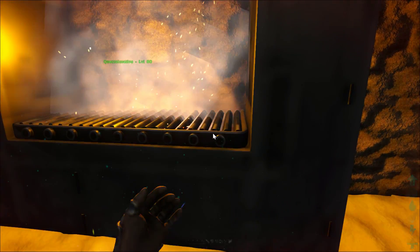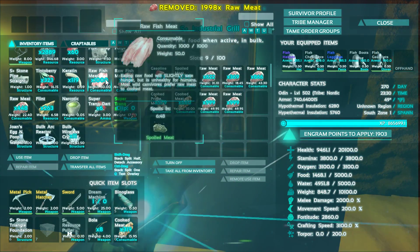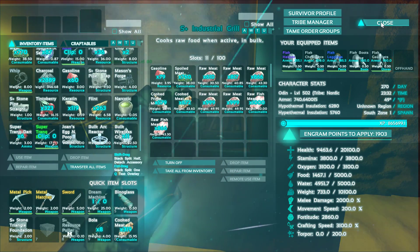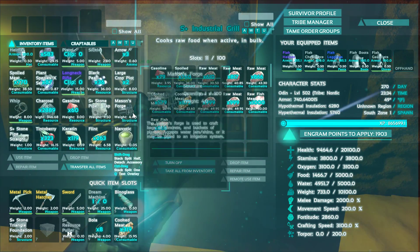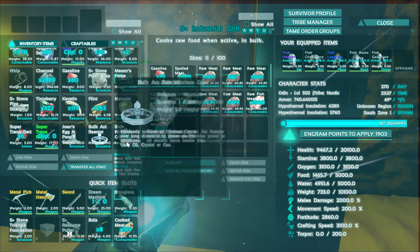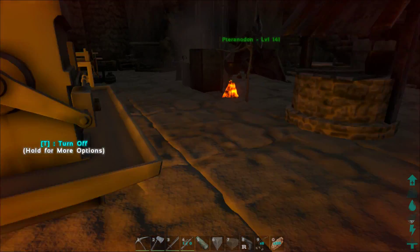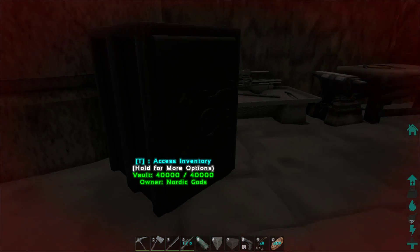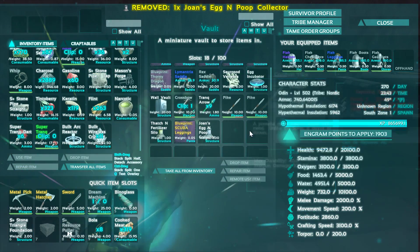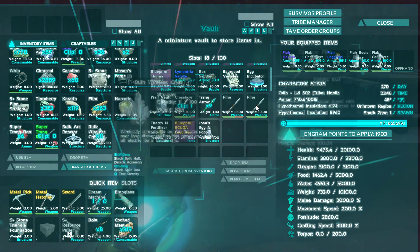I just collected a couple things to get started. I got some meat cooking, built a super trunk dart gun just in case, got the reactor ready. I have my egg incubator waiting and the fertilizer stuff getting ready to go.